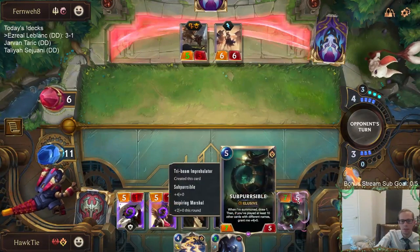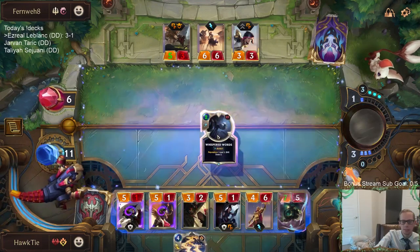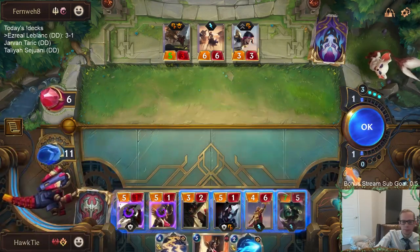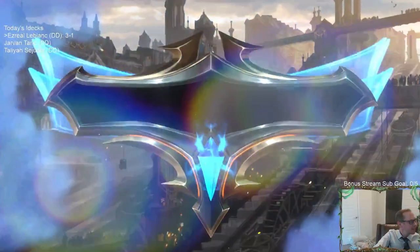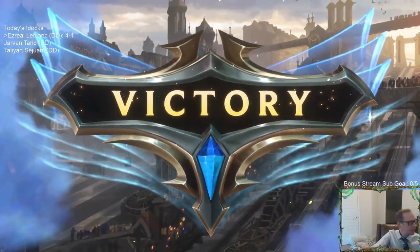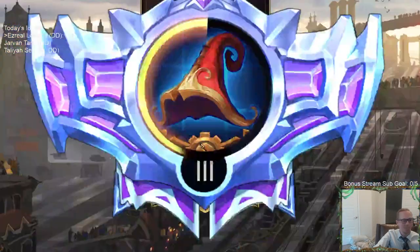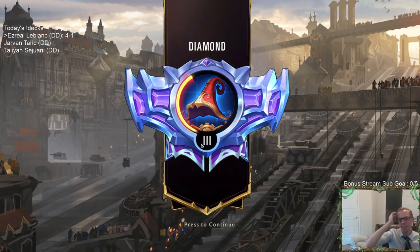Look at that! Tri-Beam Improbulator — I think we got some pretty good luck with those. Percival is like the best hit ever. Good thing we saved that Tri-Beam. That was a good call being patient, and we really got rewarded with that Mimic Tri-Beam.